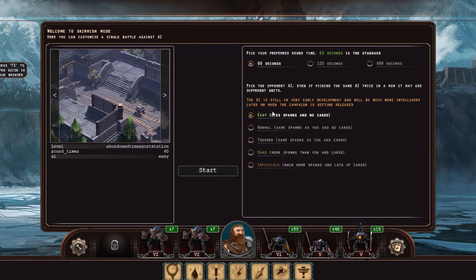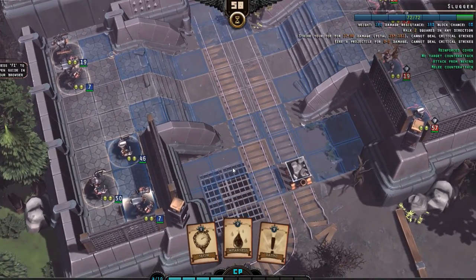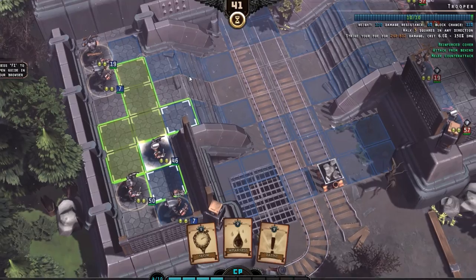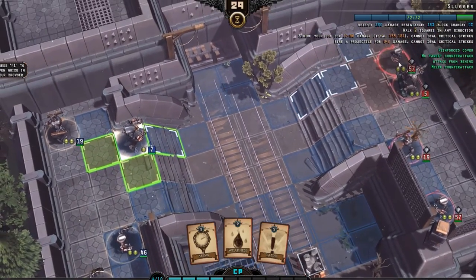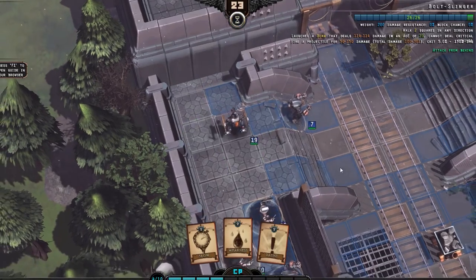This is the level we're going to, and we can set a certain difficulty for the enemy — we could go with less spawns, the same spawns with no cards, or the tougher one where they start using cards as well. Let's go with the tougher one and begin. Here we are — we have a countdown timer of 60 seconds, which isn't going to give me much time to react. We have a sort of XCOM-style movement system with 2 actions per turn, indicated by the green lights. We can select any of these units to move at any point in time, so I'm going to move our Sluggers forward.